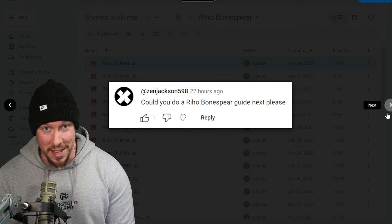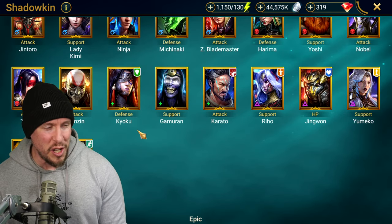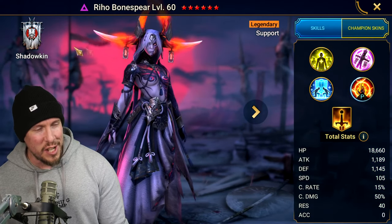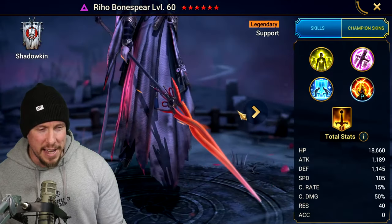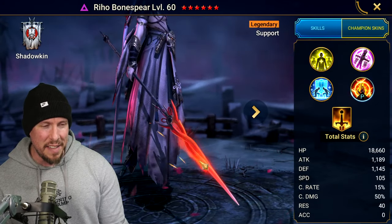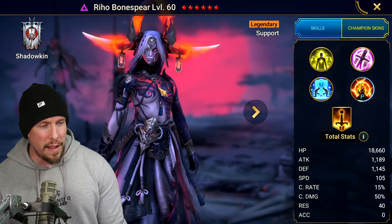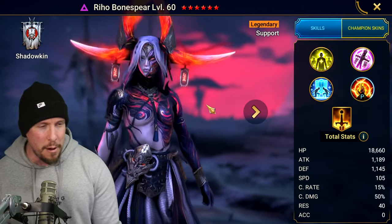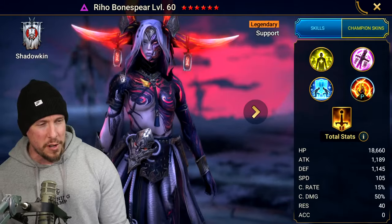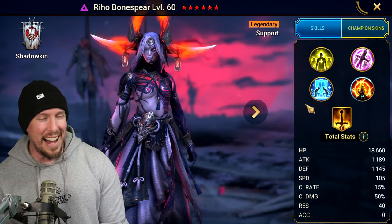Let's go ahead and take a look at what makes her so amazing. Rio Bonespear is a Void Legendary Shadowkin champion, and she looks so freaking cool. She's got a Bone Spear as a weapon, and she emanates this kind of orange-red flame. I'm not sure if that's a body tattoo or what is going on, but she looks freaking amazing — very cool aesthetics, all the way down to what I thought were earrings but are actually horn rings.